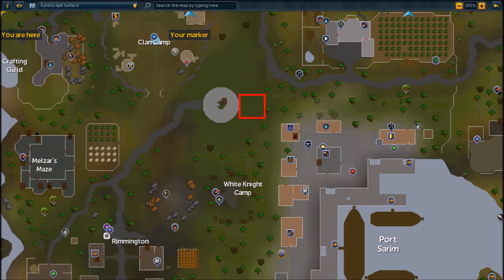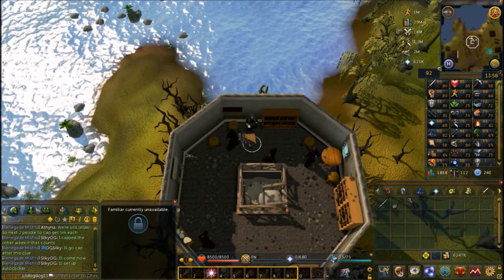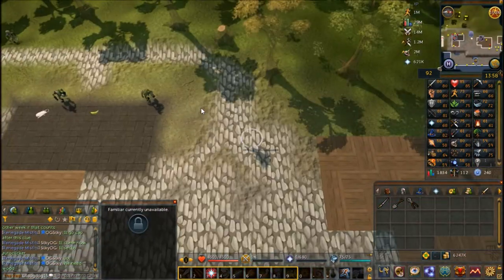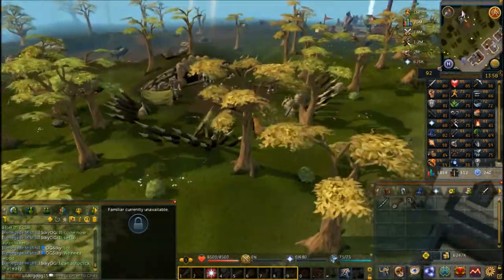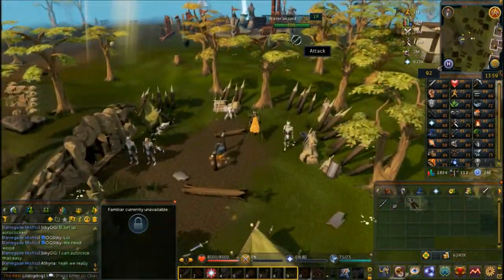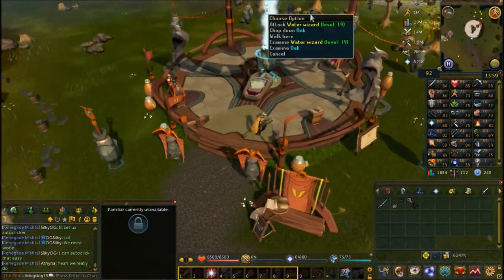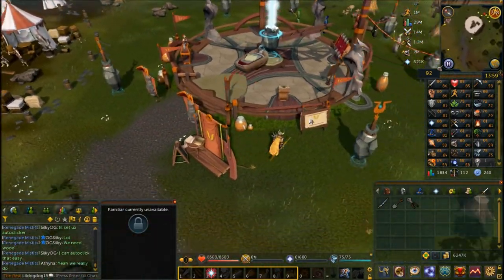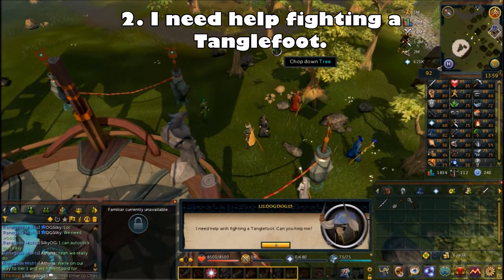Once you're done talking to Zandar, head to where Malignius Mortifer is located — just north of the White Knight camp outside of Port Sarim. Home teleport to Port Sarim and walk north. He is the wizard in black standing with the other elemental wizards. Choose the second chat option: 'I need help fighting a Tanglefoot.'